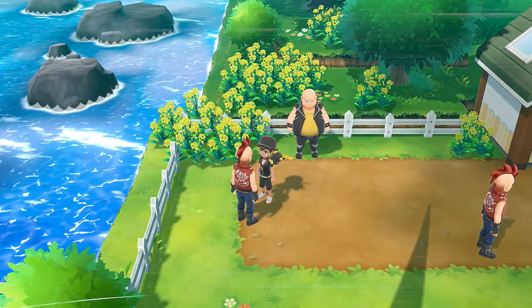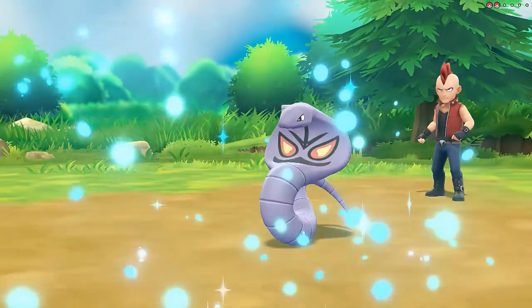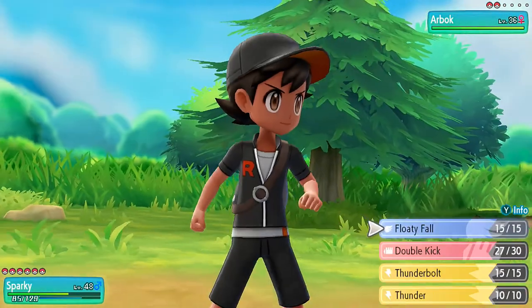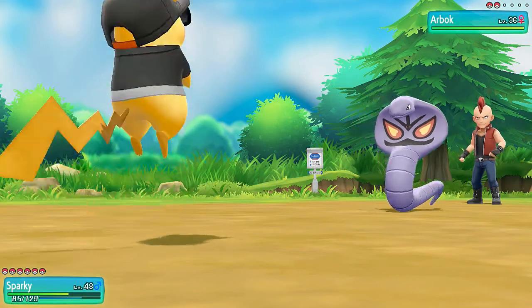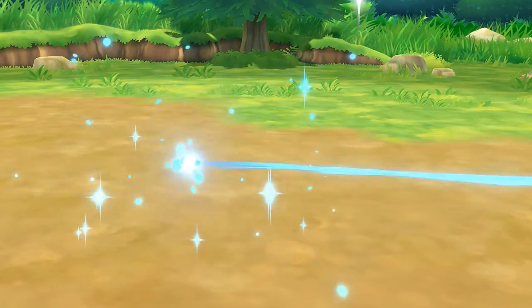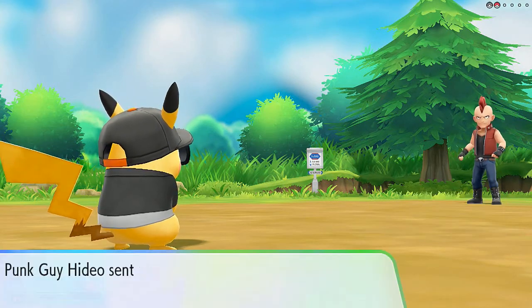Let's talk to this guy - 'Hey, you just bumped into me.' These people are soft - I just wanted to talk. But Punk Guy Hideo wants to fight me, so we're gonna show him who's boss. Of course he has an Arbok - and Pikachu would probably be what you'd call his enemy. Thunder takes care of Arbok just like that.